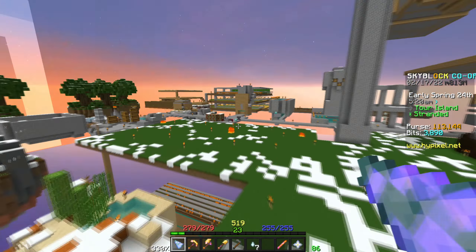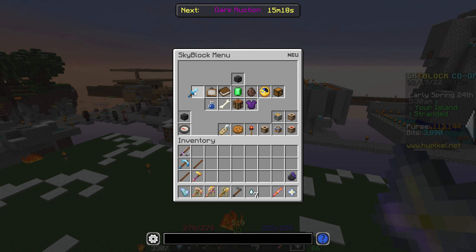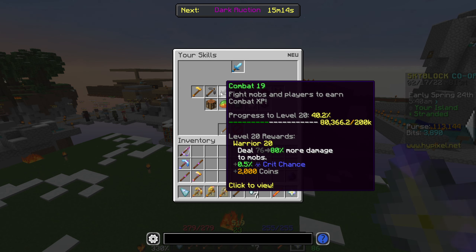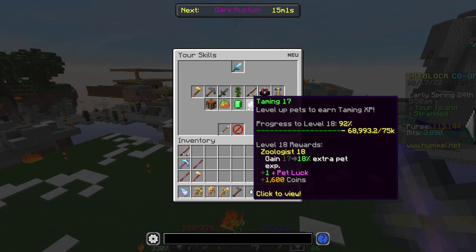I've basically been trying to level up a lot of my skills off camera. I had a 15 skill average, now I have a 16.4 skill average. I'm at farming 16, mining 17, combat 19, foraging 16, fishing 13 — that is a problem, but we will rectify that soon. Enchanting 28, alchemy 5, and taming 17.